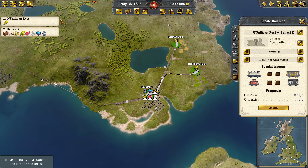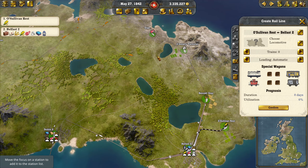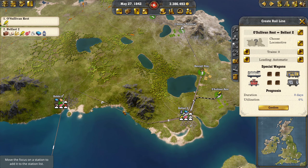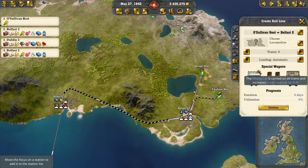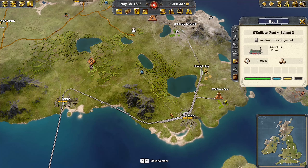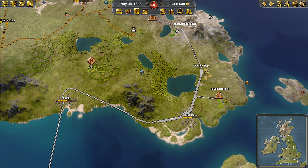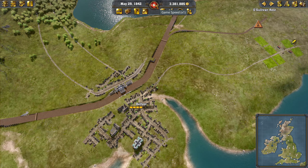So it comes into O'Sullivan to Belfast. And then we're going to go into Dublin and then back to Belfast here. This one is also going to be the Rhine — this is going to be a freight, we'll just have the one on here for now. I just swapped the directions on these two — it didn't like it when it was coming in.